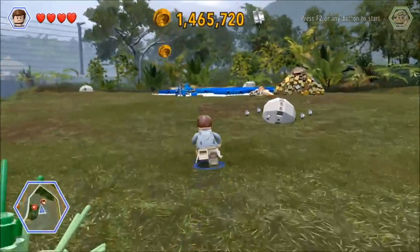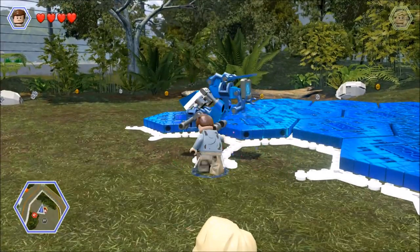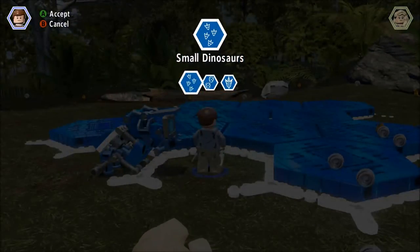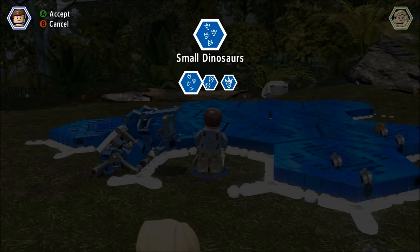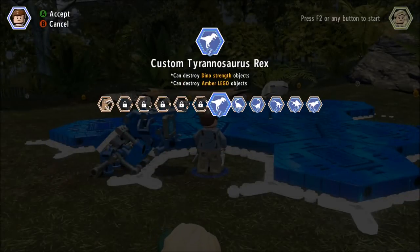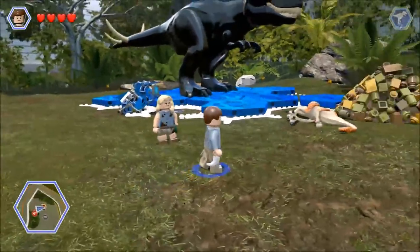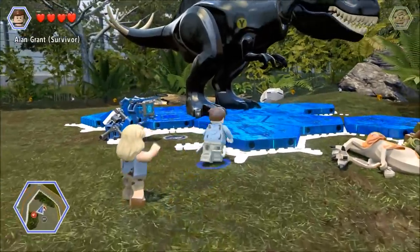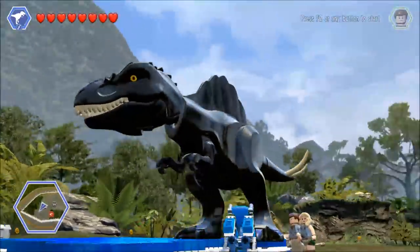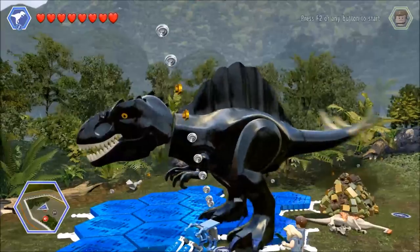That big blue area there — we will quickly throw this thing together and we are good to go. Okay, so go ahead and spawn our dinos. We are going to start with the big guy first. So we need our custom T-Rex, and there he is. Is that sweet or what? You press yellow, you go in there, and there is our sweet-looking dino.